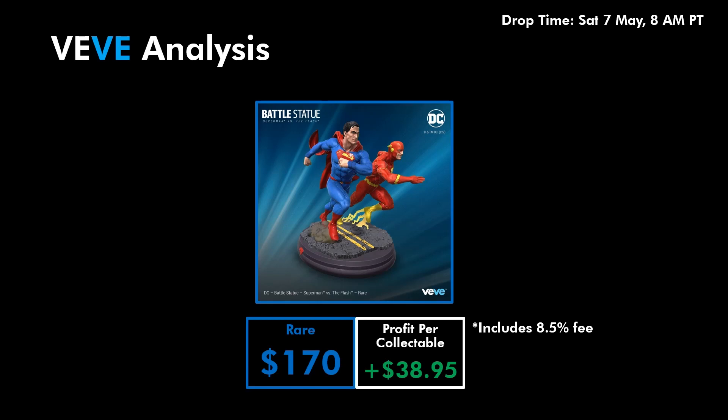So that's saying if you bought in at 120 gems and sold at 170 gems straight away after, you would be left with a profit of $38.95. Good luck to everyone going for this drop — I will definitely be going for it, and let me know how you go in the comments. I'll see you in the next video.